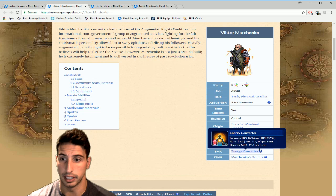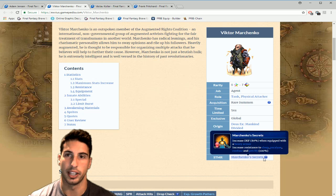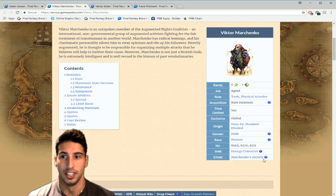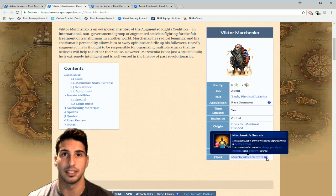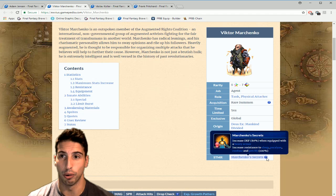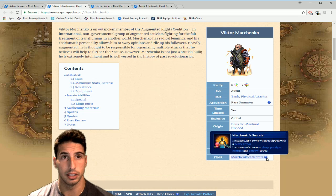Victor Marchenko's TM, Energy Converted, increases HP by 20% and defense by 30%, auto-heals 1800 HP every turn, and recovers 10 MP. That's really nice to put on your tanks or even your healers. His Super TMR, Marchenko Secret, increases defense by 80% when equipped with heavy armor and increases resistance to sleep, paralysis, confusion, and petrification by 100%. This Super TMR is amazing — it's a limited banner so getting four copies will take a lot of resources unless you're very lucky.